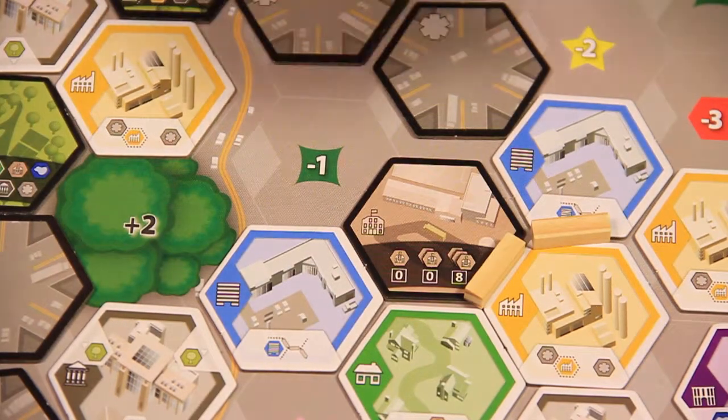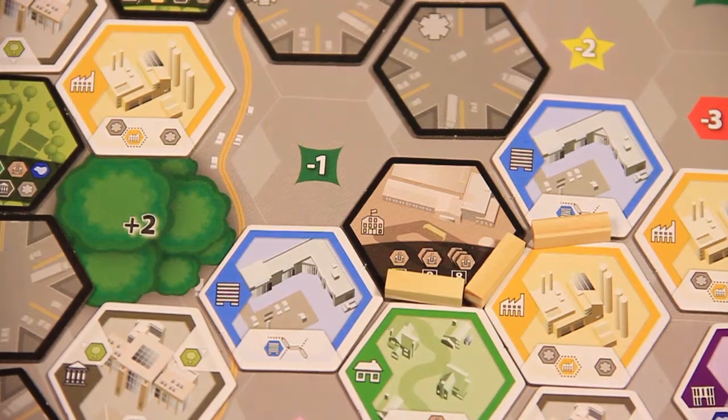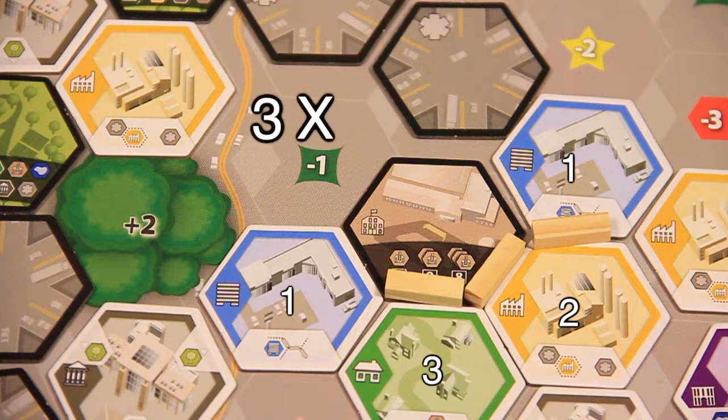Each new sidewalk segment must connect back to the activated commercial tile. Each contiguous sidewalk is worth a number of points equal to the number of zone types the sidewalk touches multiplied by the number of improvement types the sidewalk touches.